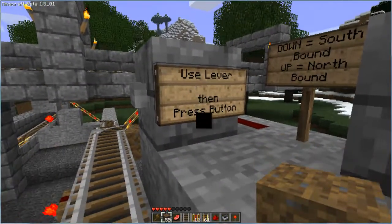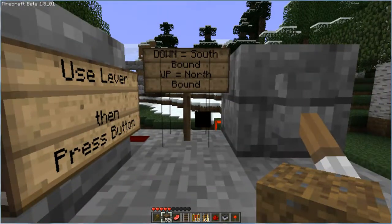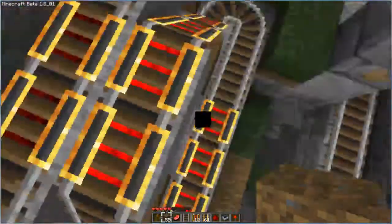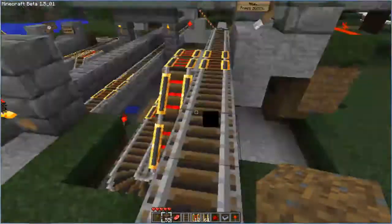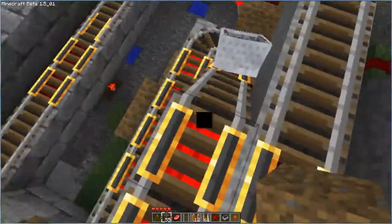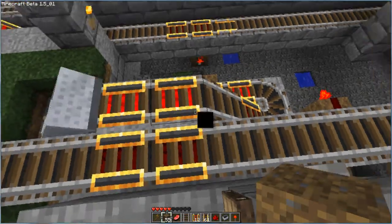Same instructions: use lever, then press button. Down equals southbound, up equals northbound. We don't have any cities on this rail, so it's just north and south right now. This is a more compact setup because we're coming off of a main line going in one direction, so there's no need for that complicated setup of a spinning car. Once we're ready to go, press the button and the car will just boost us along.